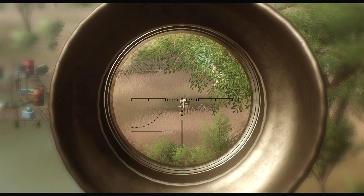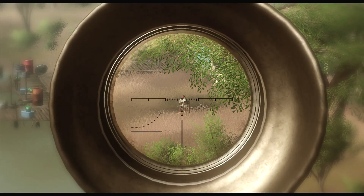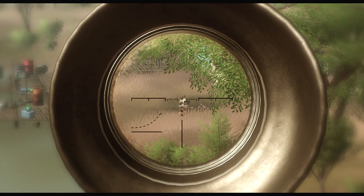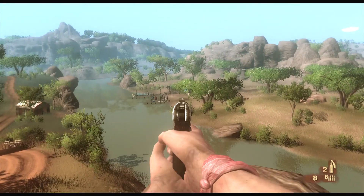Number one: aim your sniper rifle right at the guy's head. Second thing you do: don't move your character, don't move your camera. Third thing you do: whip out your pistol and fire.